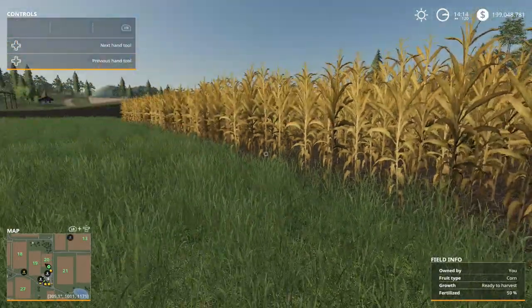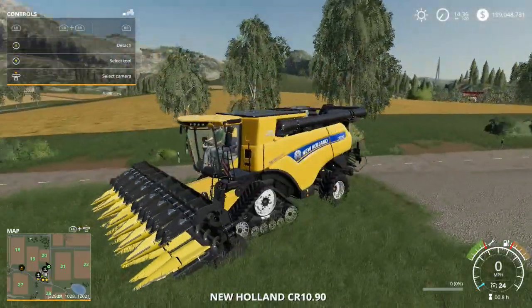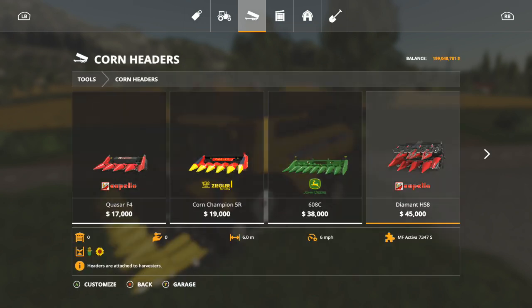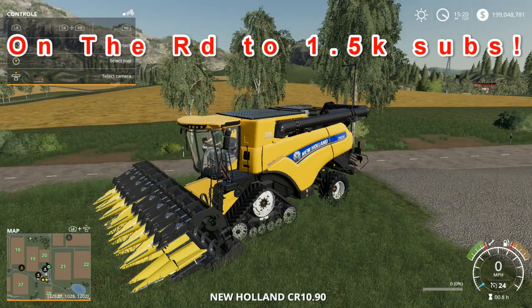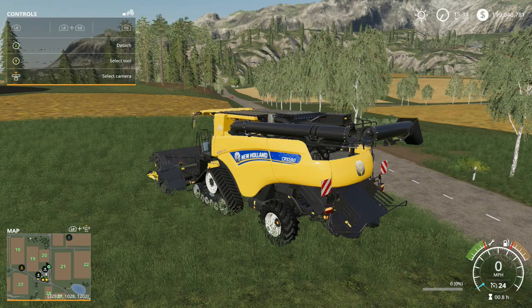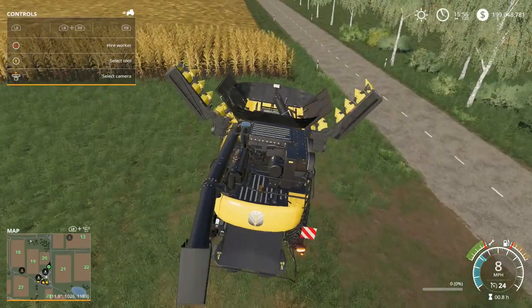Now that our corn is ready to harvest, we're going to jump into the harvester. You'll need one of these corn headers. Hit your select button, go into your store, find where it says Corn Headers — between Trailers and Big Technology. Go in there, the one I have is $67,000. Grab it from the store, come back, and harvest some corn. There won't be any swath behind this — corn doesn't leave a trail like hay; it kind of sprays out.